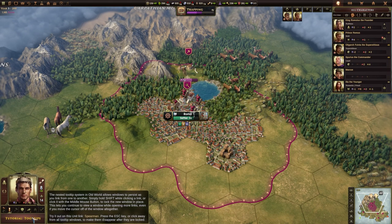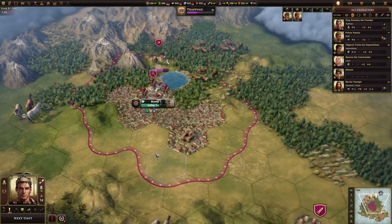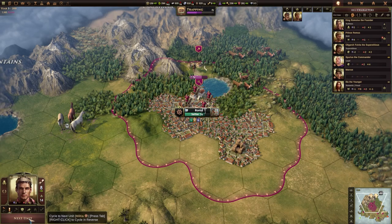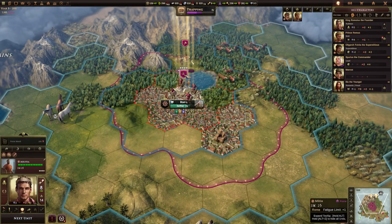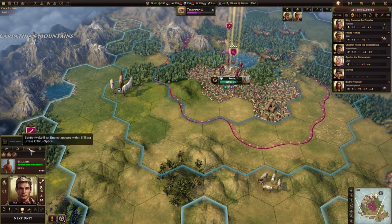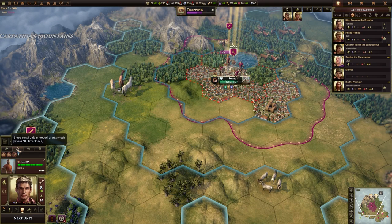The game is giving me the tutorial about tooltips and marriage but I don't need those since I've already explained how they work. We've got the next unit option because there are still some units that haven't moved. I don't really need to move the militia around, so I'm going to click the Sentry button which basically puts them to sleep. Your options are: disband the unit, pass for a single turn, sleep where it goes dormant until you select it or it gets attacked, or Sentry which wakes up if an enemy appears within five tiles.